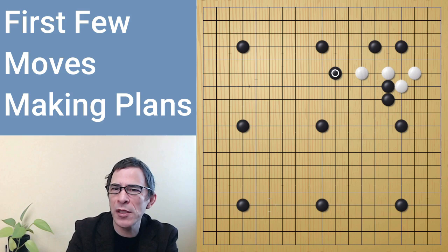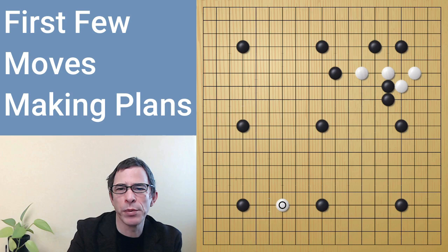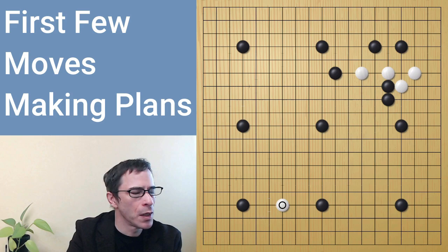Otherwise, black's moves were fairly good in that area. So I tried a different approach move. Ideally, white would continue playing in the top right until that group felt relatively safe. But I wanted to use the whole board to play various approach moves, just to see how my opponent reacted to them.